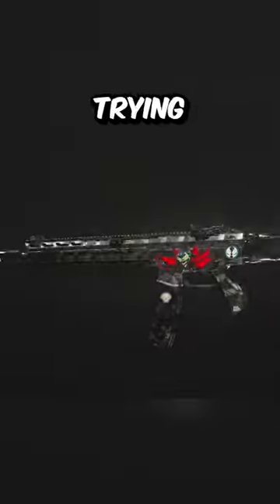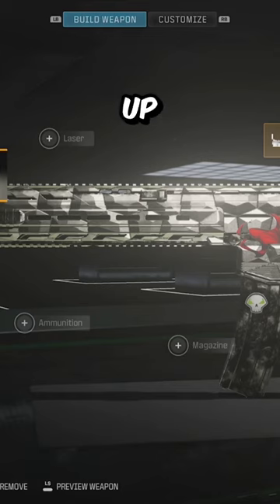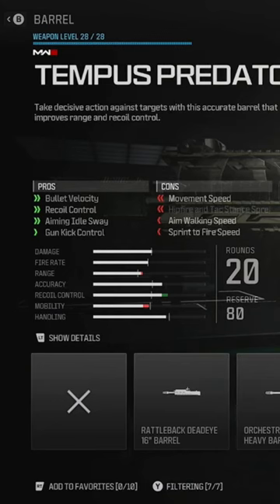If you're a masochist or you're trying to complete the camo challenges, don't worry, I got a build for you. First up for the barrel, we want to go with the Tempest Predator Precision Barrel. Not only will this increase our fire rate, but it is going to control that recoil a little bit better.